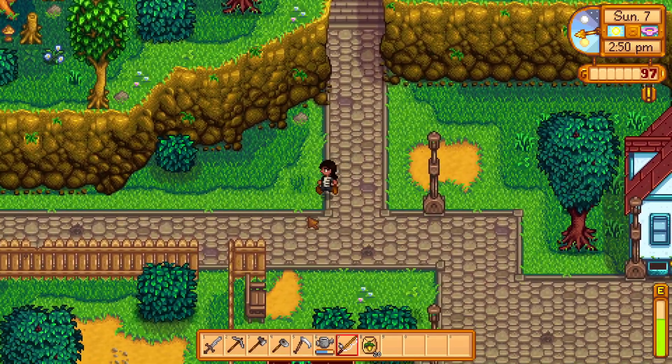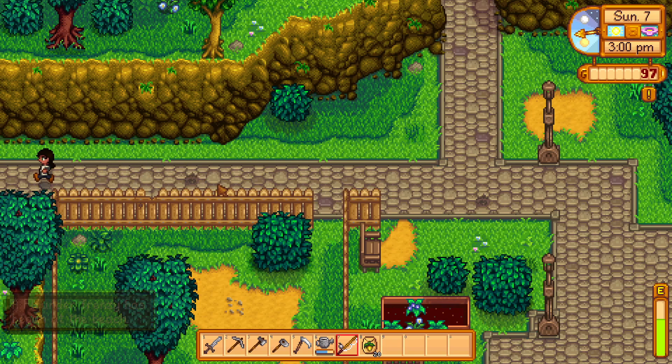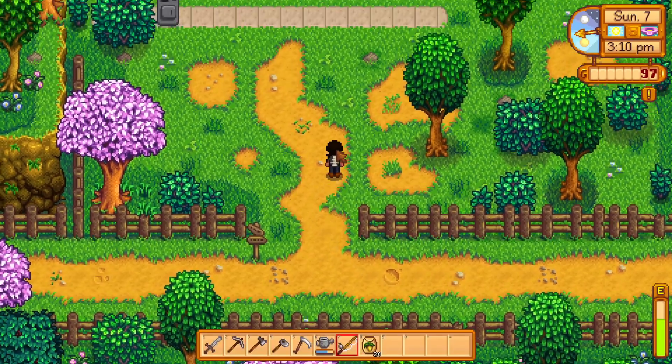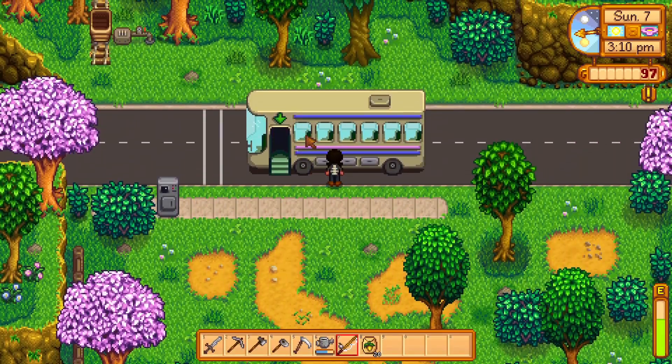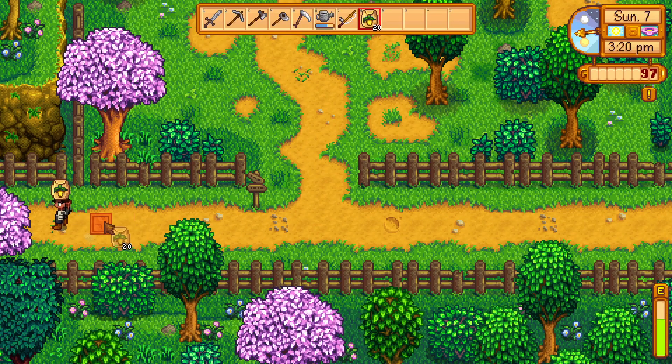Alright, here we go — spring bundles! So we've got that. We need a leek, we need a dandelion, and we need a wild horseradish. A flounder frenzy has begun at the beach! Such good catches right there. I gotta do this first.